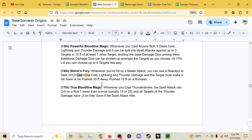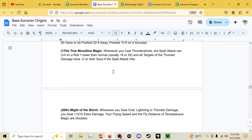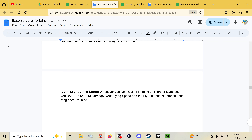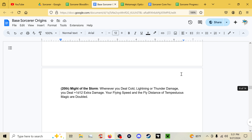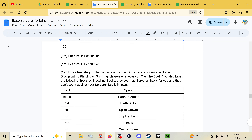At fourteenth, Storm's Fury: when you're hit by a melee attack, use your reaction to deal d12 plus Dexterity modifier plus Charisma modifier in cold, lightning, or thunder damage, and the target must make a Strength save or be pushed 20 feet away — or 10 feet on a success. True Bloodline Magic at seventeenth also makes Thunder Stroke crit on a roll one lower than normal and gives all targets of the thunder damage minus two on their saves if the spell attack hits. At twentieth, Might of the Storm adds plus 1d12 extra damage whenever you deal cold, lightning, or thunder damage, and your flying speed and Tempestuous Magic fly distance are doubled.